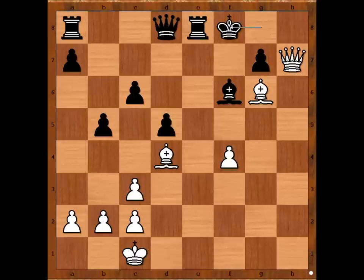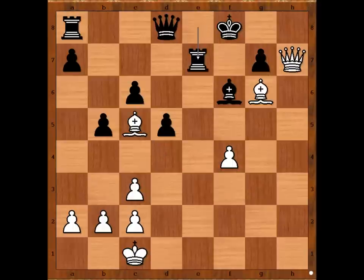If King goes to F8, then how would you continue there? Bishop to C5 check, after Rook to E7, Queen to H8 — checkmate.